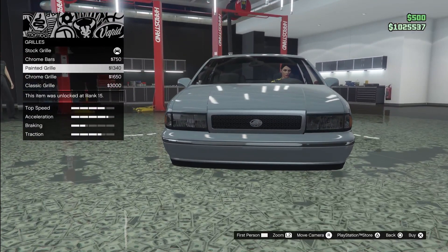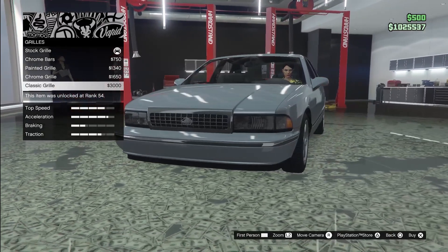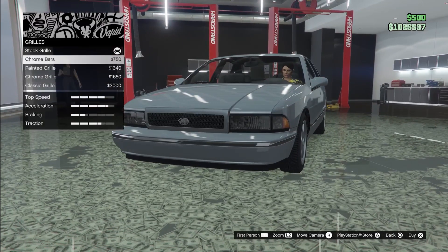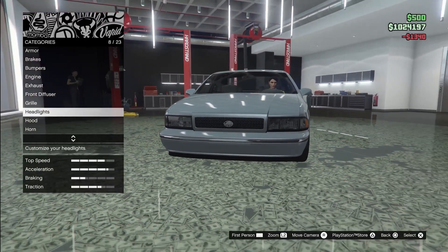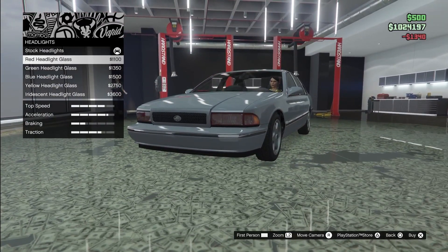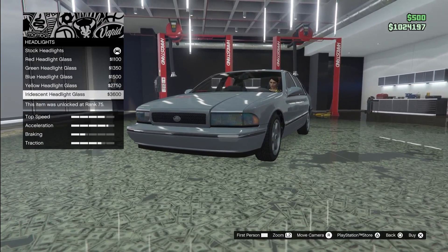Front diffuser, carbon canards, carbon splitter — we're not going for that. Grille options: chrome bars, painted grill, chrome grill, classic grill. I think the real one is painted, so we're going to go for painted. Headlights come in red, green, blue, yellow — like a rainbow.